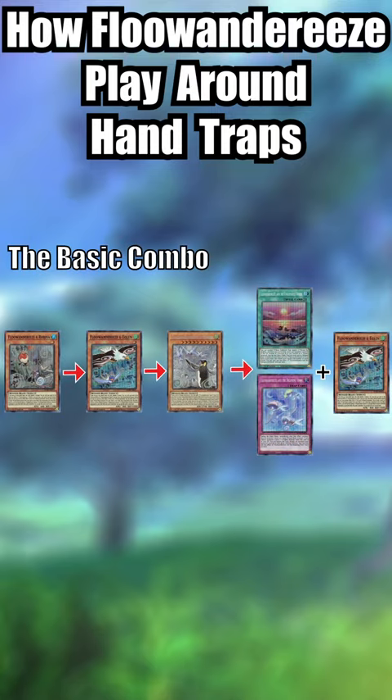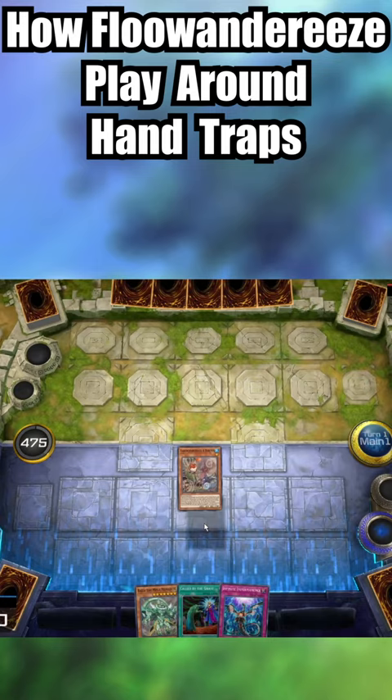For Flunderees, combos are often a very simple normal Rubina to search Elglin, normal Elglin to search Inpin, to search a spell and trap. That's a very fine base for a combo, but it's extremely vulnerable to most hand traps.